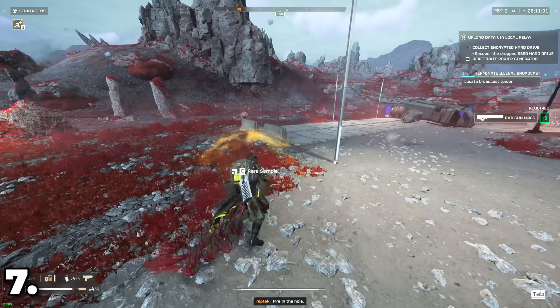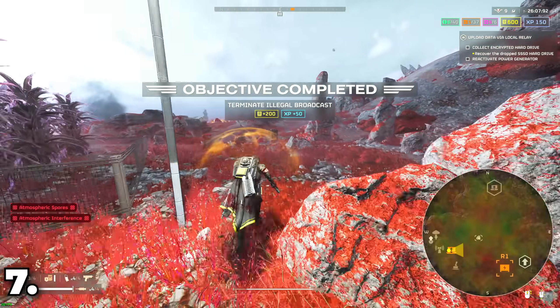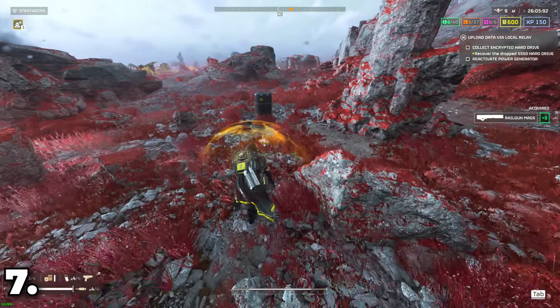Illegal broadcasts can be destroyed from far away without actually having to use the terminal. Usually, just throw an impact grenade at it and the job is done.